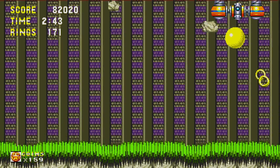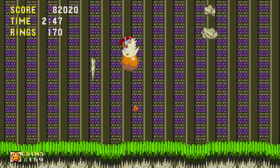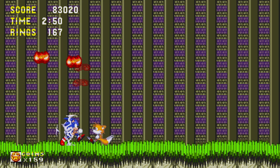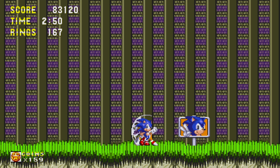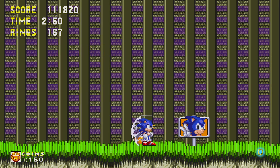Now we're at the Act 1 boss — this drill robot. He's kind of like the Mystic Cave boss, which I skipped because I went to Hill Top Zone instead, but he's pretty much the exact same boss. He drills into the ceiling, spikes come down, and he tries to come down and hit you, and you just hit him. That's it. That's Act 1.